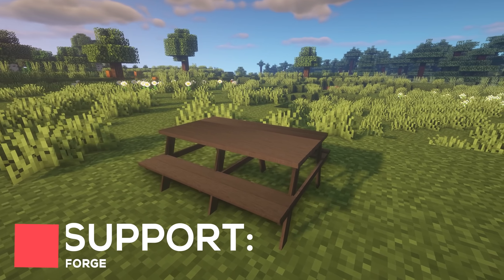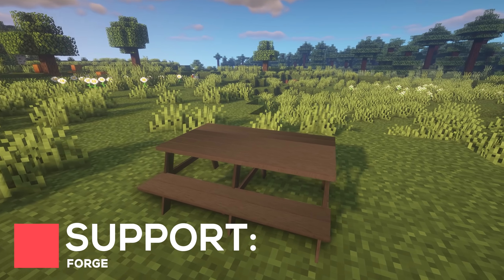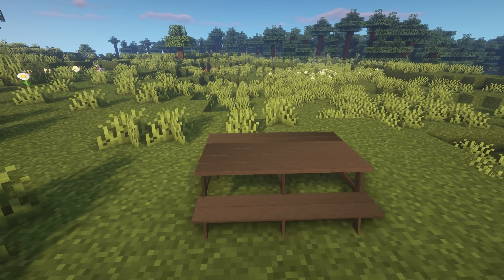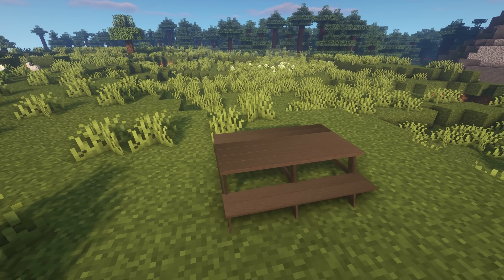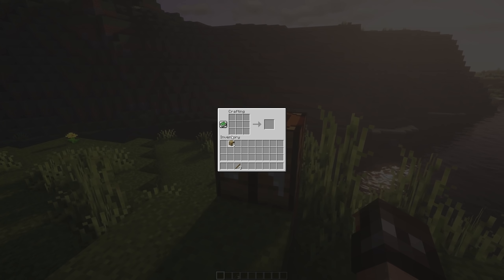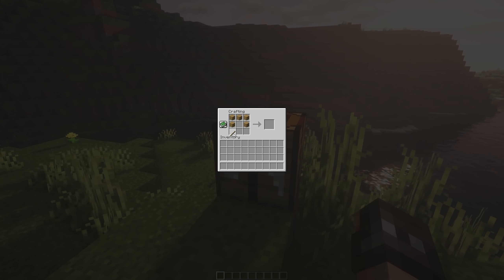Benched adds a new furniture item into Minecraft, which is a picnic bench. Currently it's purely a decoration item and you can't sit on it, though the developer has stated that they plan to update it so you can use it, as well as add more wood variants. You can craft the picnic bench easily with five planks and three sticks.